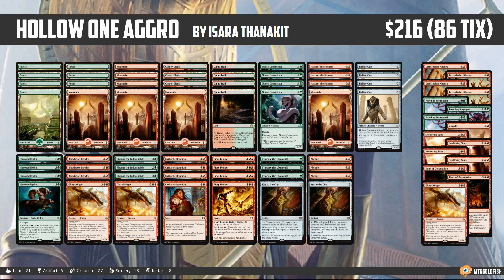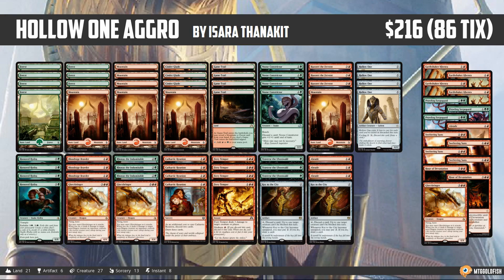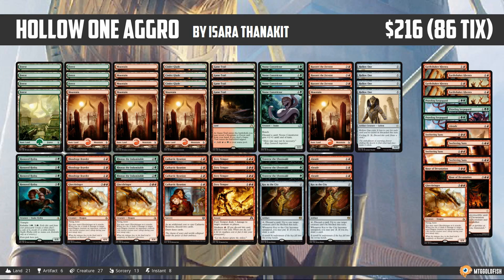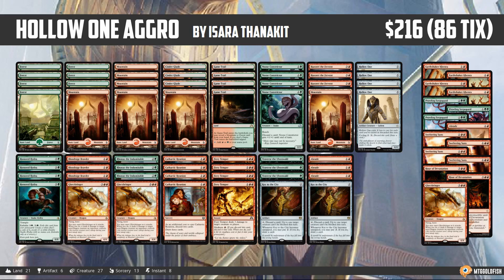The deck was sweet. If you like big-creature stompy decks, I think it's a pretty good option and I don't really have a whole lot to complain about. I was impressed with the Earthshaker Khenras coming out of the sideboard; the Prowling Serpopards were good — all around it was solid. Whether or not this can be a real deck, I'm not a hundred percent sure. There are some clunky draws; we occasionally have trouble with our mana. Traverse wasn't that impressive — we didn't turn it on all that consistently — but it felt like you could win games with it.